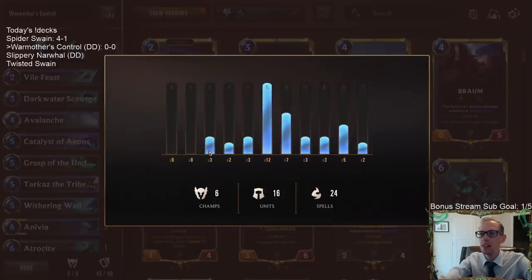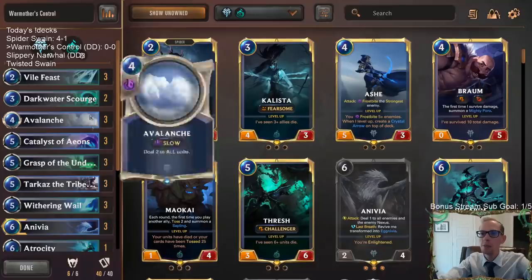We just have our three Vile Feast at two, our two Dark Water Scourge at three, our three Avalanche at four, and then everything else is five or more.